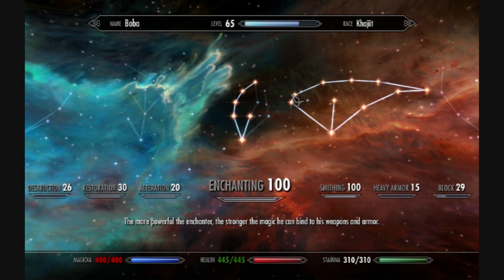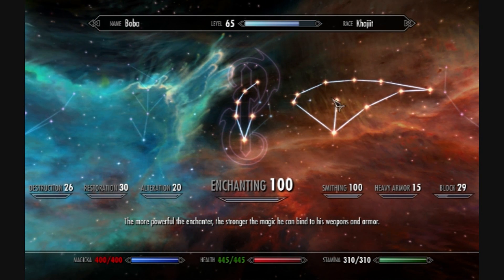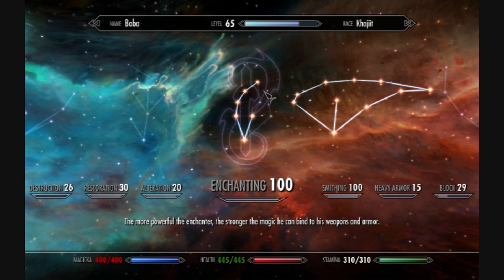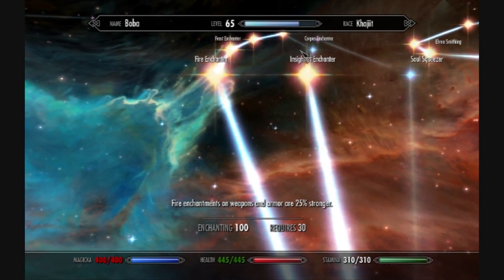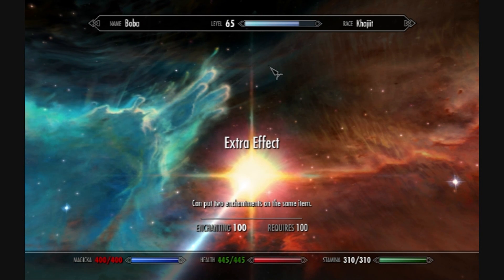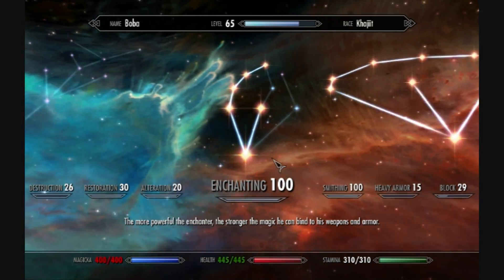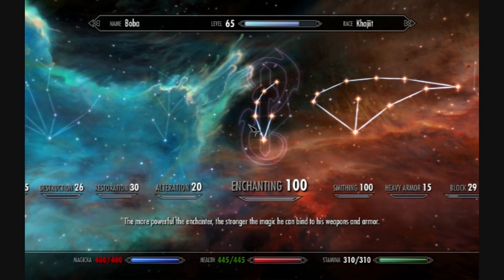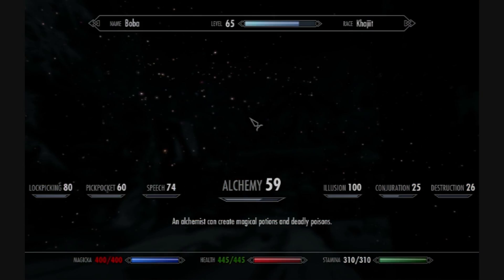Smithing I got at 100 because I wanted to make the dragonscale armor - it's still one of the best light armors in the game. Enchanting, of course, I have it up to 100. You really do need to enchant stuff in this game. I don't know how you can play this game and still be effective at such a high level without enchanted gear. Go all the way up to Extra Effect - it allows you to put two enchantments on a single item. It's always handy. That's about it for the skills.